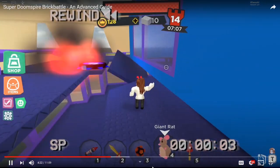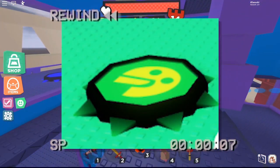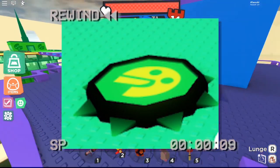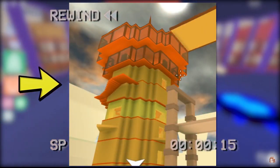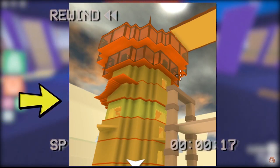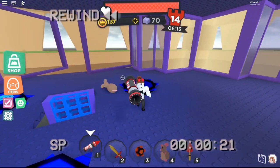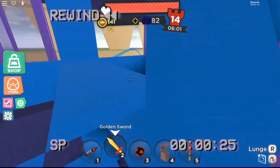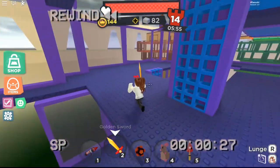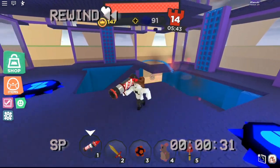Before this video starts, be sure to watch the previous episodes of the Player's Guide series to catch up on today's lesson. The last two episodes include Super Doom Spire, a beginner's guide, in which we went into the default toolset and its properties, as well as how to win with the default toolset. In the episode thereafter, Super Doom Spire: an advanced guide, we went through how to win the game with strategies in all game modes covered except spawn capture, and weapons to use for those game modes.